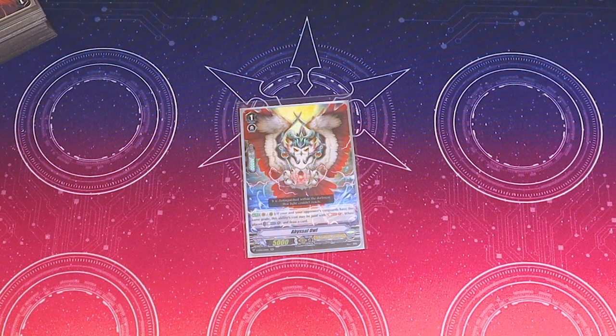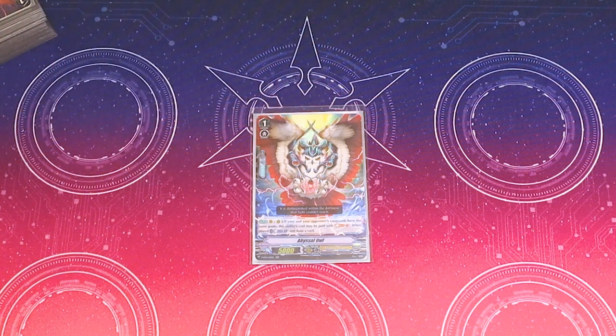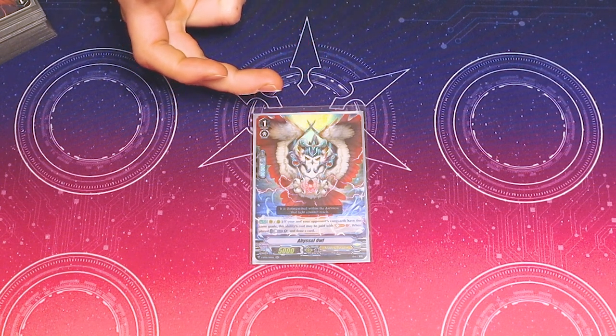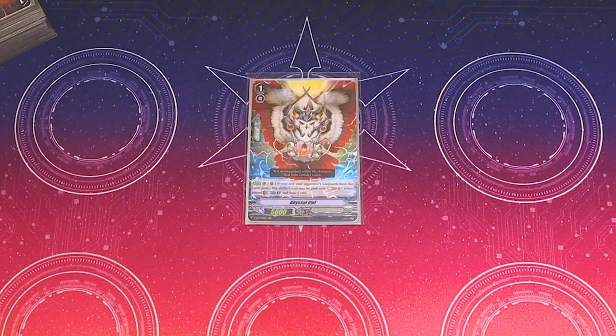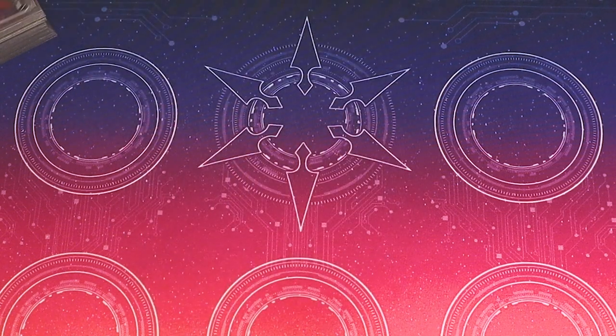I run one copy of Abyssal Owl. Its skill is on Vanguard or Rearguard when it's placed: Counterblast 1 and draw. But if you and your opponent's Vanguards have the same grade, you can Soul Blast 1 instead of Counterblast 1 — that's kind of nice. It's a 5k, mainly — that's why I run it. The skill isn't too good because most of the time you're calling it on a turn where you are on your grade 4, meaning you're not going to have the same grade Vanguard. So in late game it does not do anything — you don't want to waste that Counterblast just for a single draw. Early game it's nice, especially going second. You can Soul Blast out your grade 1 to do some early ritual. In general, it's nice that it's just a 5k — you can remove it from the deck ASAP and deck thin, and get it into your drop zone for ritual as soon as possible.